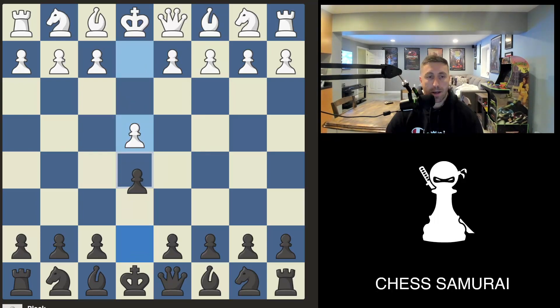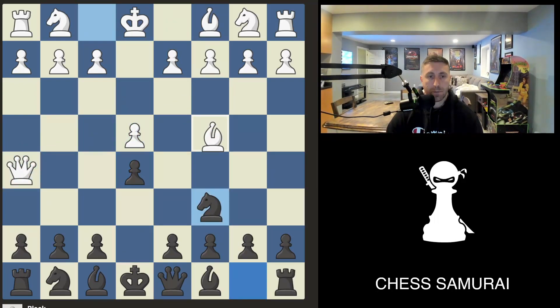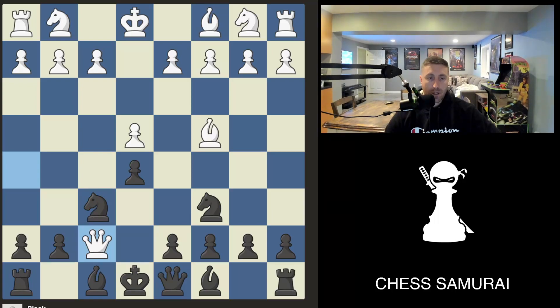The most common attack I see is the scholar's mate, and we have something like this. There's an attack on f7, and after the knight comes out, white simply checkmates black.